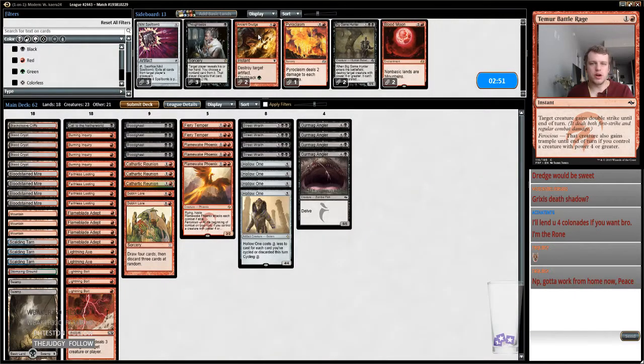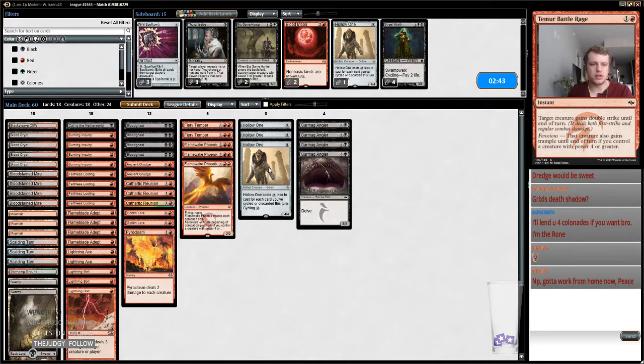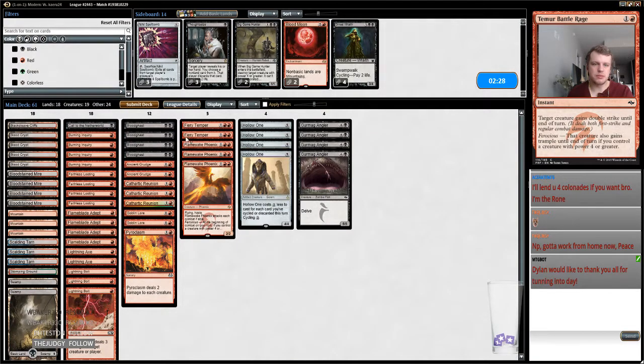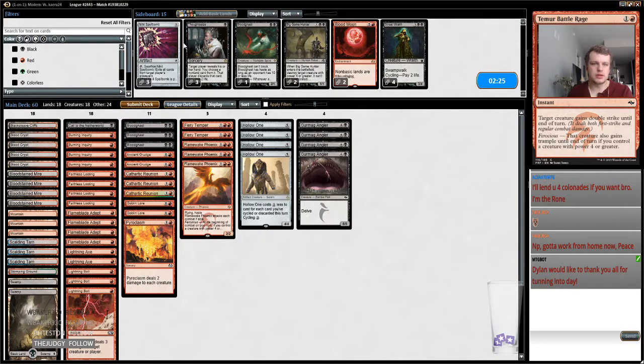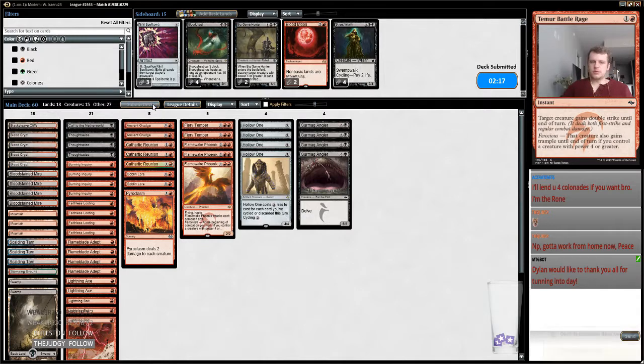So in this matchup I think I just want all of my removal. We'll probably cut Street Wraiths — if we're cutting Street Wraiths we can probably cut some number of Hollow Ones. I wonder if BGH is worth it — probably not. Probably just cut Blood Ghasts — the Blood Ghasts don't do anything. I'm going to keep Hollow One over a Blood Ghast. Thoughtseize is probably worth it as well because you can Thoughtseize a payoff card. Yeah, we're going to go like this.